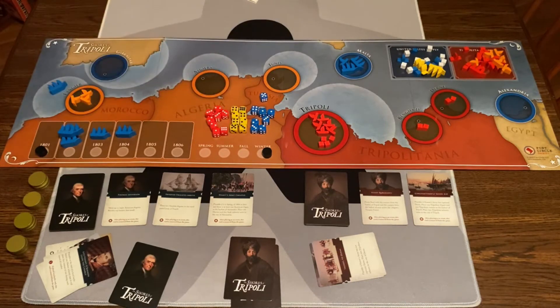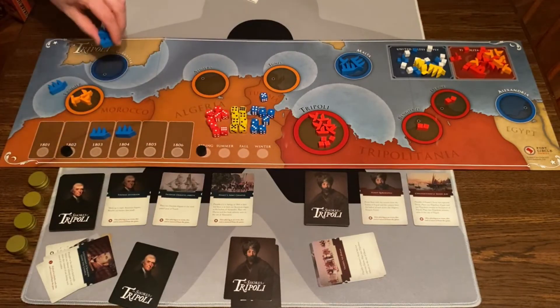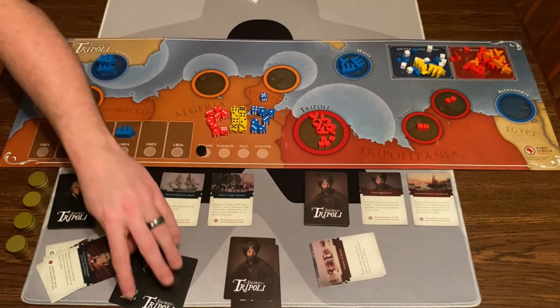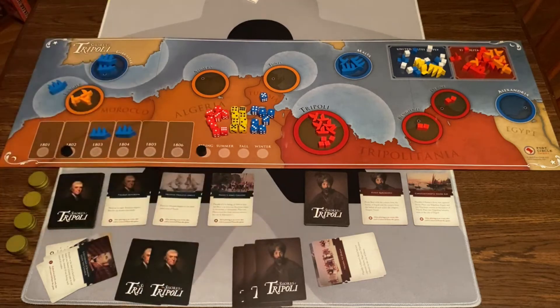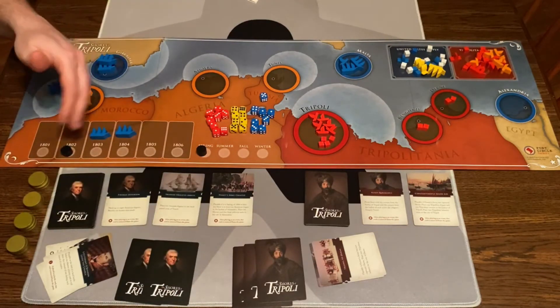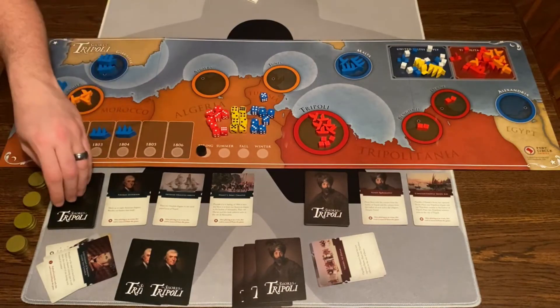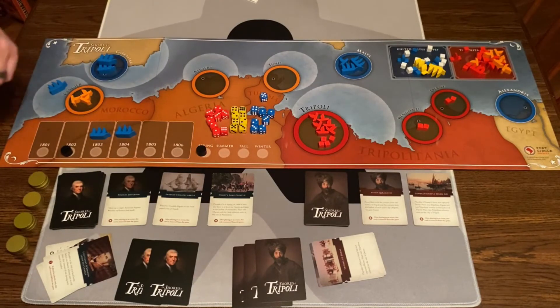That's the end of the year. We go back to spring. All of these ships go up to Gibraltar. You redraw your hand up to six cards. If you have more than eight, you discard down to eight — so this player would have to discard one. Every year you put out a new ship if there's one on the track. Once you run out of cards, shuffle and draw six. In the last year, you can look through your draw pile and pick whatever you want, still discarding down to eight.